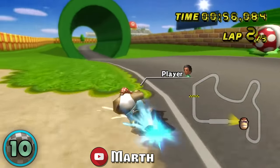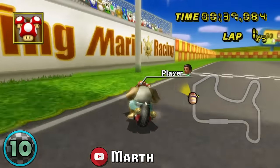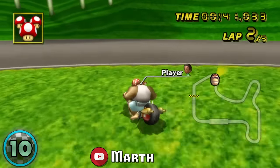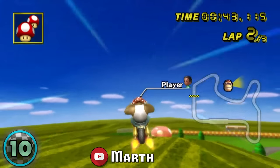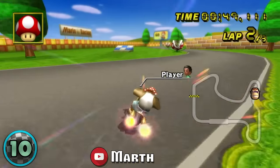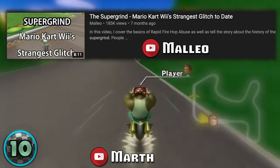Super grinding abuses rapid fire hopping and gets you stuck in the floor, losing traction and building up ridiculous speed. When hopping out of a super grind, you jolt upwards, allowing for shortcuts like this. Maleo has a really detailed video on this technique, linked in the description below if you want to know more.